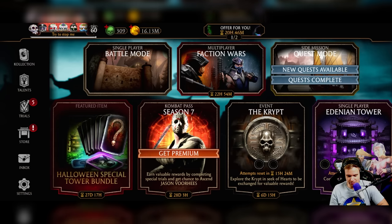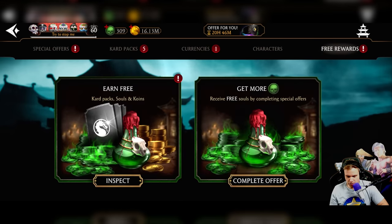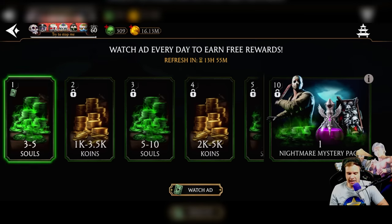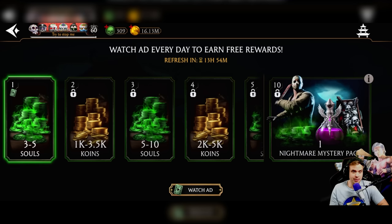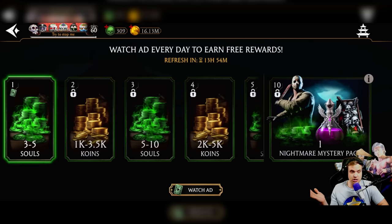Another change you might not have been aware of: if you go to the store and go to free rewards and watch videos, you can see there is now a nightmare mystery pack at the end of watching ads, which gives you a chance at Nightmare Jason, Unstoppable Jason, or even Slasher Jason. So it might be worth watching some ads if you want to get Slasher Jason or Diamond Relentless Jason.